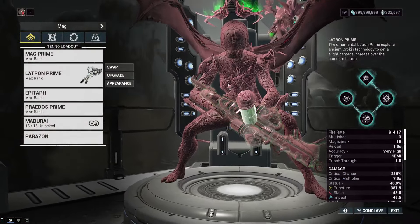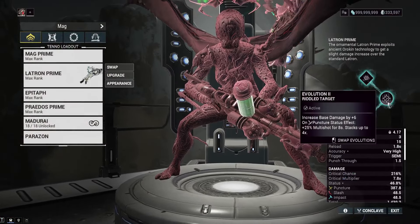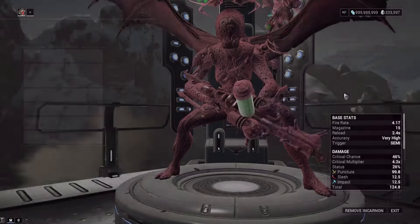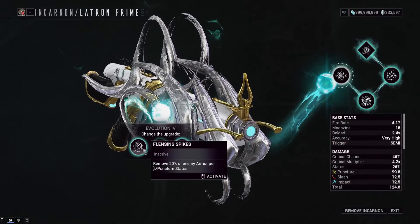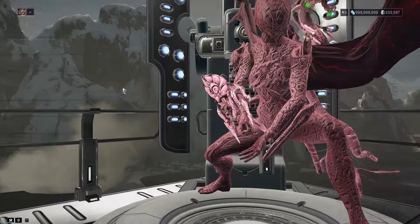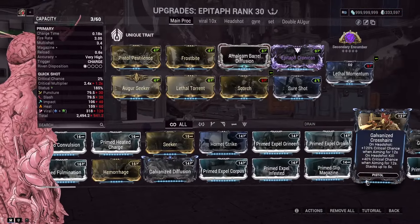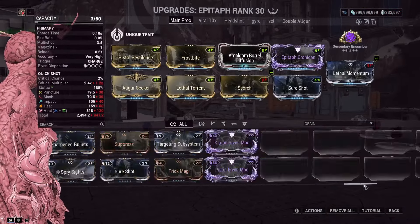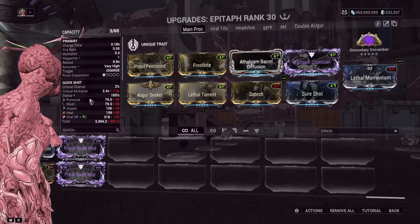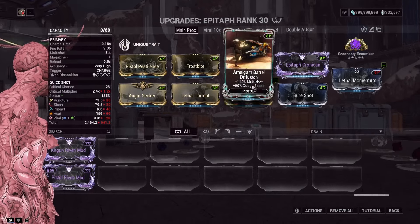For the Latron Prime, our incarnon options are Riddled Target, Marksman's Hand, and Critical Parallel. We don't need the armor strip option because Mag has built-in armor strip. For the Epitaph — funny thing is, Epitaph actually had no mod in one slot for the Level 10,000 run. That should put it in perspective: you don't really need a perfect build on it, but I'd still recommend putting on a somewhat decent one.